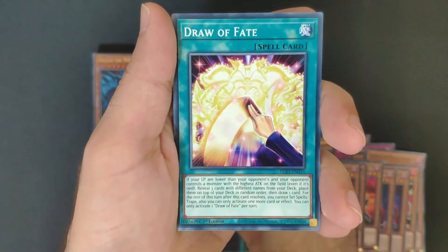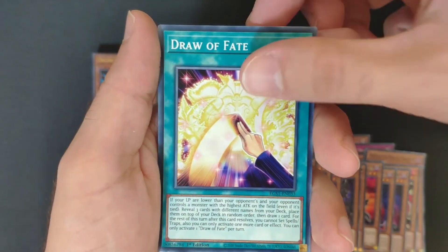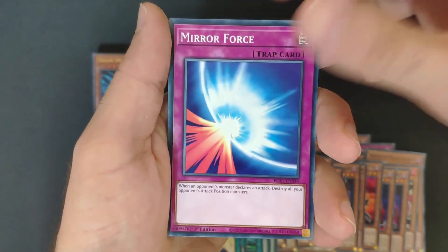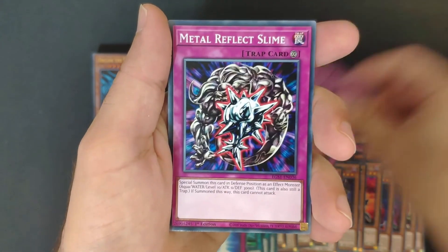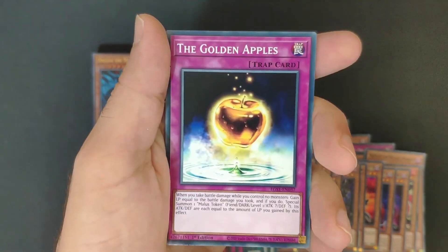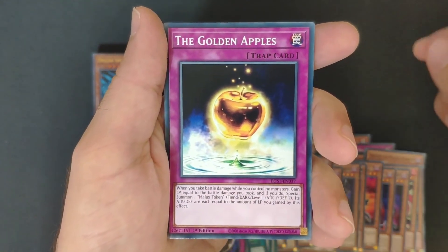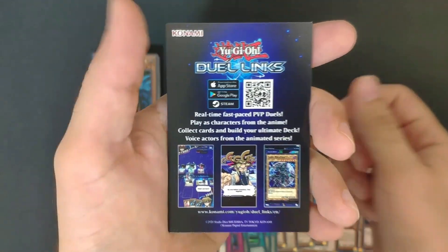Layer of Darkness. Draw of Fate. Mirror Force, Reckless Greed — some old cards — Metal Reflect Slime. Golden Apples. Back to the front and advertising.